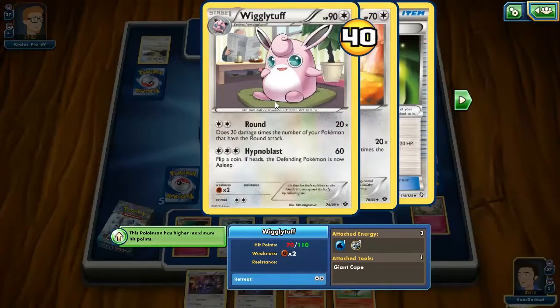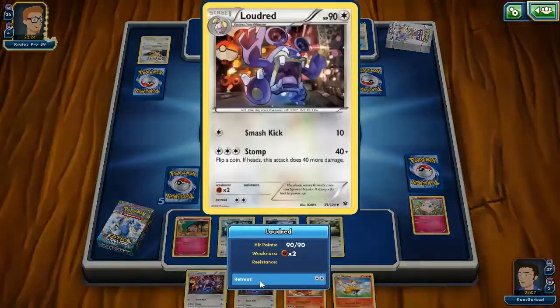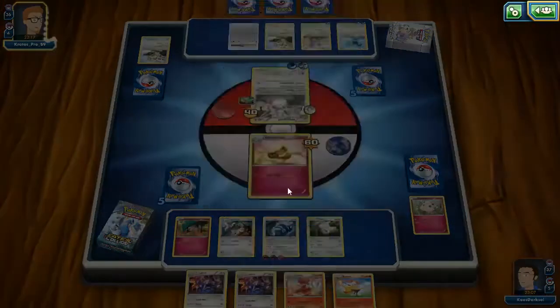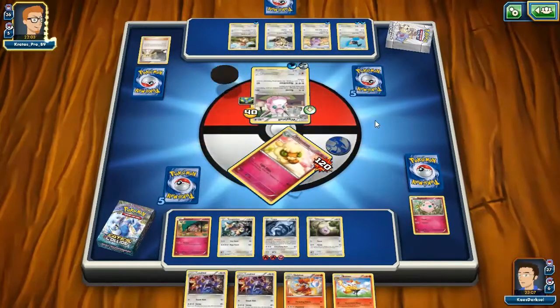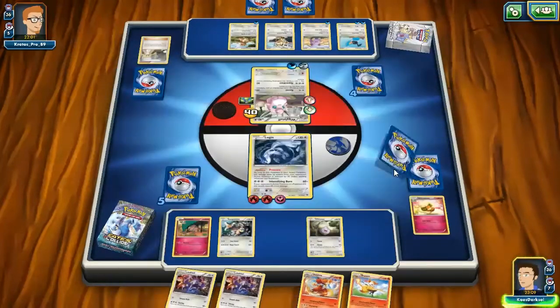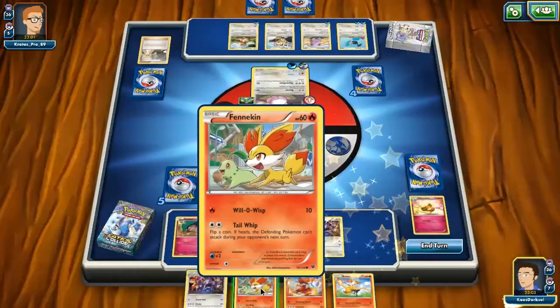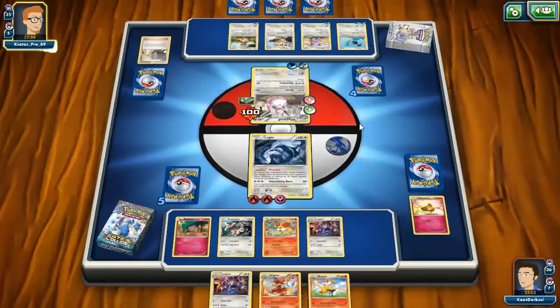Wait — it put me to sleep? I thought it was an attack that confused me, not put me to sleep. Whimsicott has Round but Loudred itself doesn't have Round, and Caitlin. Okay, so Whimsicott goes down — it did its job, could have done 10 more damage to do it a little better. We can start building up Delphox now that I have Fennekin. Lugia only takes 20 less damage, so with Wigglytuff — although Wigglytuff can put me to sleep — it will only do 40 instead of 60.